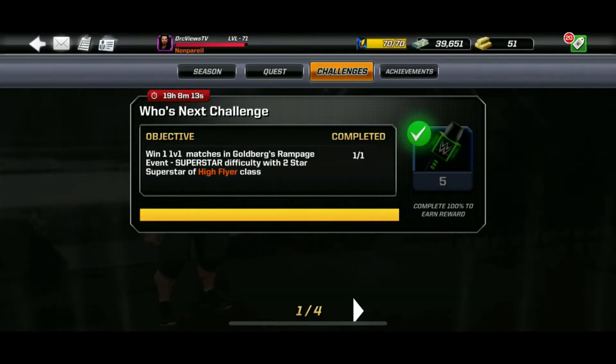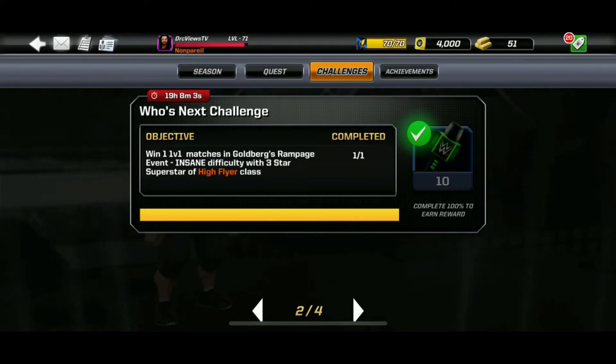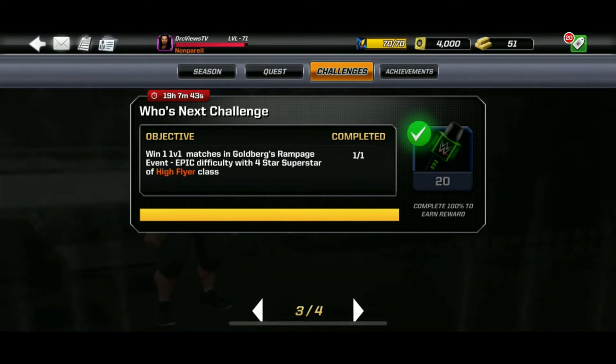The challenge gives you an objective and you have to make sure you follow it when doing the fight. Then there's another challenge giving you more Mayhem Mikes. You must follow the objectives very strictly — read them carefully because they tell you what difficulty to use and which specific Superstar class.